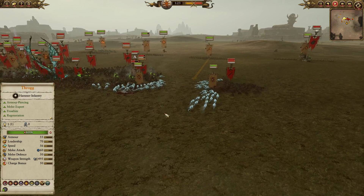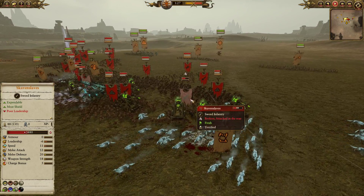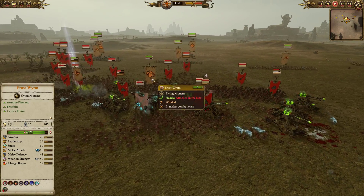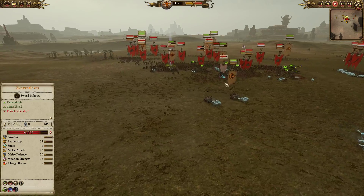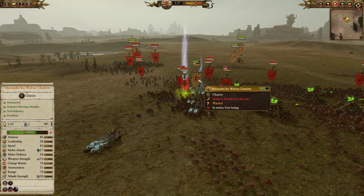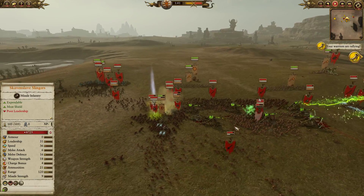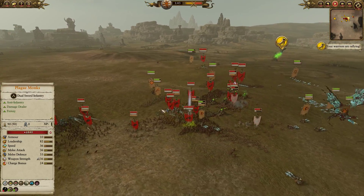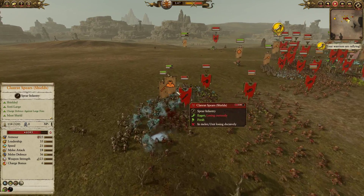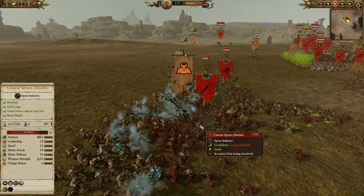One wolf unit manages to sneak around but is now being pinned in by Clan Rats with spears, while the wolves are feasting quite happily and terrifying some of the Slaves due to the Frost Worm's presence. The chariots are now darting in and out — one is getting caught up taking considerable damage — but if they force the Warp Lightning Cannons to be silent and allow Frog and his troops to enter, it could be pretty bad for the Skaven.